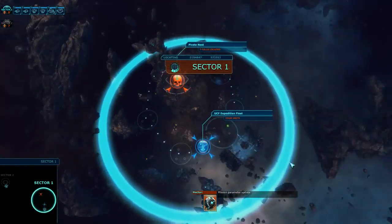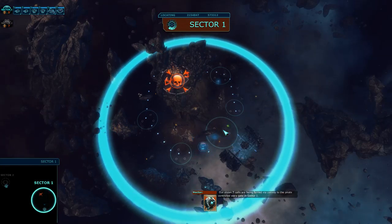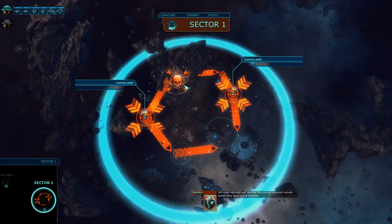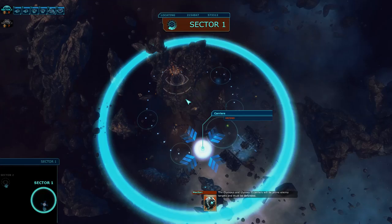Mission parameter update: we must bolster our forces by securing more energy and constructing units. Build up a base. Our stolen T-cells are being ferried via convoy to the pirate-controlled warp gate in Sector 1. We must intercept and destroy the convoy transport vessels before they warp out of the area. Suggestion: avoid the pirate base in this region if possible — heavy defenses detected. Pretty much a big no-no.